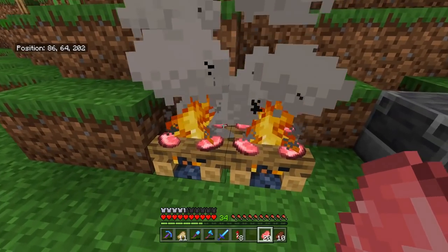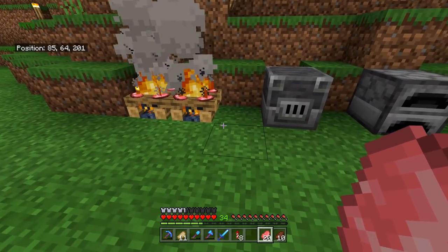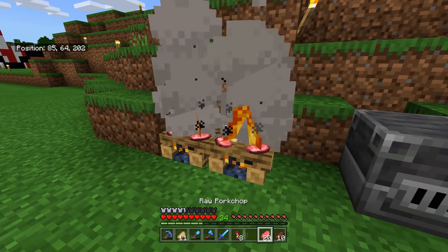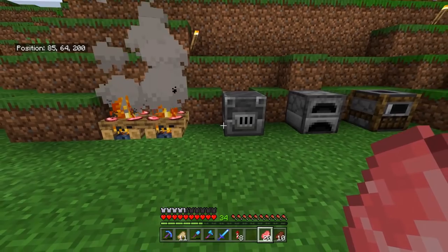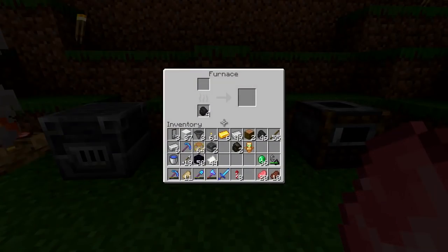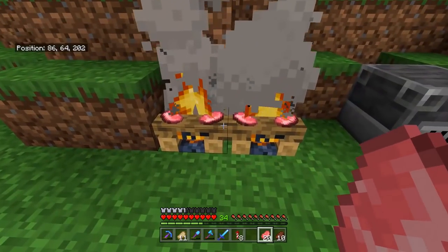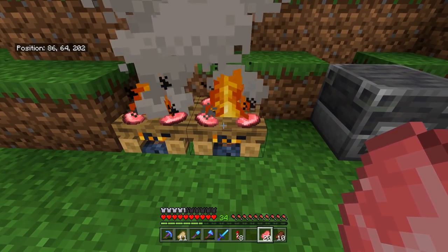That means if you wanted to smoke this entire stack of meat, you could do so with zero coal required. If you have one campfire in your world, you have an infinite amount of cooking available — which is great if you have a limited amount of coal and want to save it for torches or anything else. It's slower, but it's more efficient.